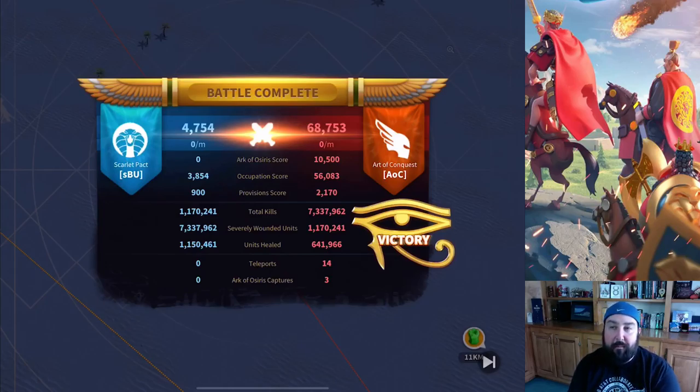Units healed — I thought that meant while you're battling, like your Richard or Pelagius healing. No — that is the amount of troops that you healed at the hospital in the game. So that's a huge deal. As you can see: teleports — we had 14 teleports, 3 Ark of Osiris captures, and I had 2 of those. That was probably about 9,000 points that went towards our alliance scores. That was a big deal especially at the beginning of the game. The buffs are huge — it's 100% attack, like having that Boudicca or Yulji attack bonus all the time, and it's for all damage, not just troop attack.